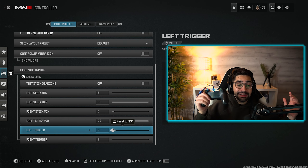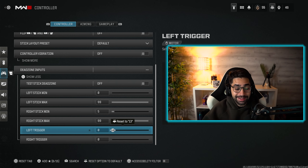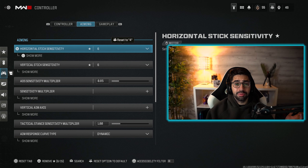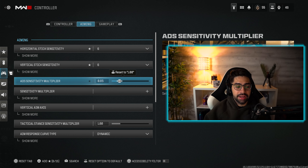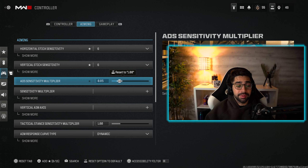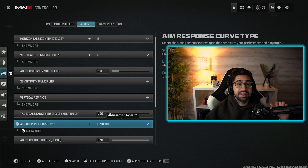For the left trigger and right trigger dead zones — the R2, L2, L1, R1 — set these to zero so you can instantly click and it will instantly do whatever you want, whether that's shoot or ADS. For aiming sensitivity I have it set to 6.6, which is what most pro players use. I recommend starting at 6.6 and increasing if needed, but I wouldn't go over 10. For the ADS sensitivity multiplier I have it set to 0.85 — I like making small micro adjustments on a lower sensitivity when I'm ADSed in and trying to snap on people.